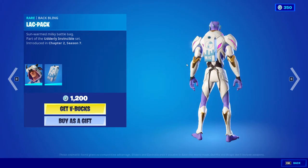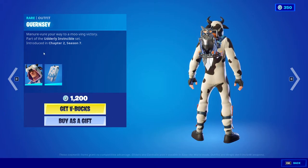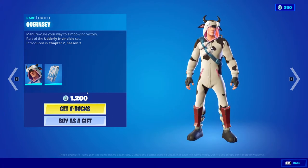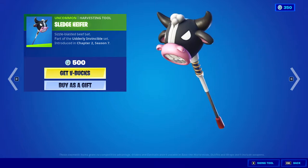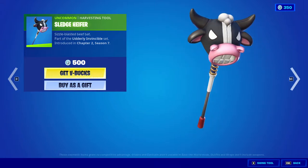We got Guerrilla Man and the Leg Back back bling — this one looks cool, I like it. 1200 V-Bucks from Chapter 2 Season 7. We also got Sledge Heifer for 500 V-Bucks, doesn't look very friendly.